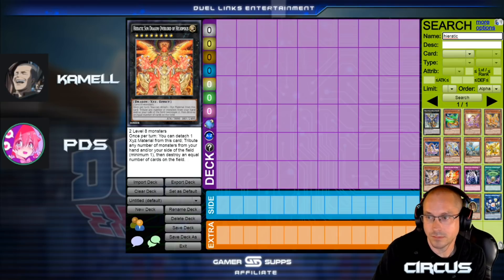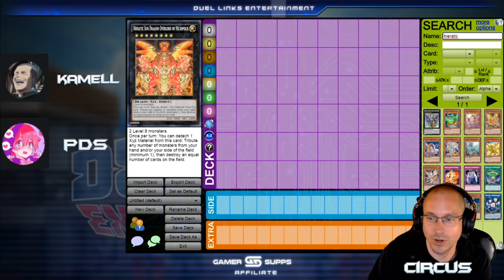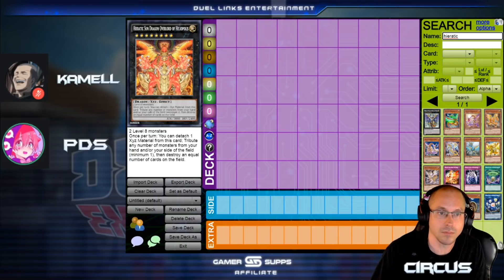A lot of these decks are in filler boxes, so you probably have them and don't even realize it. All these investments you made that you thought were no good — maybe when XYZ comes out they'll be worth it. We're only missing a couple of these XYZ cards. Artifacts were for Rank 5's, Heretics for Rank 6 and 8's, Madulce's for Rank 3's and 4's — you've got a bunch of options.